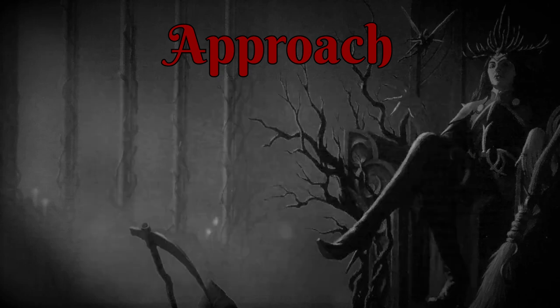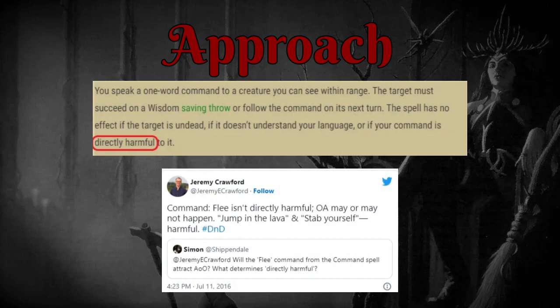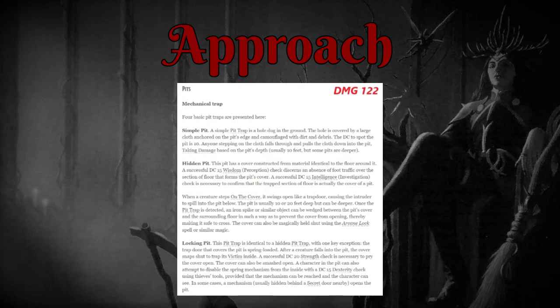This can even result in some nice free opportunity attacks for your allies, depending on how your DM interprets the phrase 'direct harm.' Similarly, forcing an enemy to approach a well-hidden pit trap or a cage is another good use of this particular command.